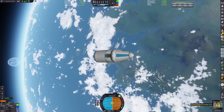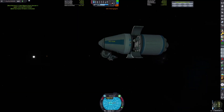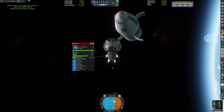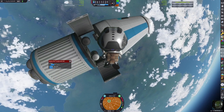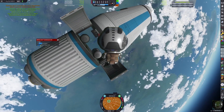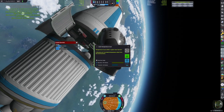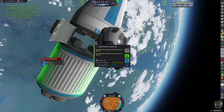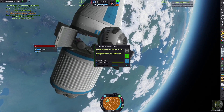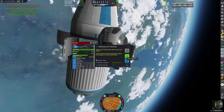Now we can do all of our orbital science, which would have been too dangerous to do on a suborbital trajectory. Bob's breathing intensifies. Doing some more science, very safely, because we're in orbit now.